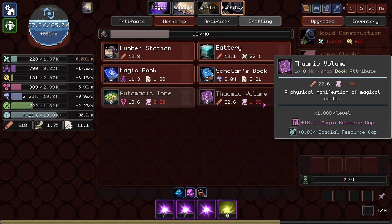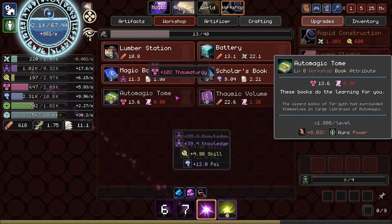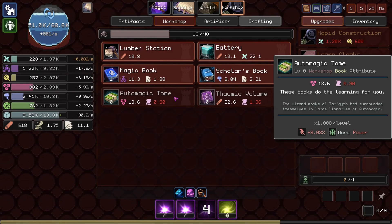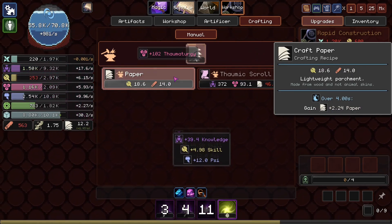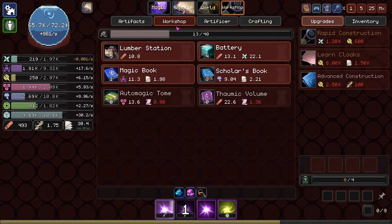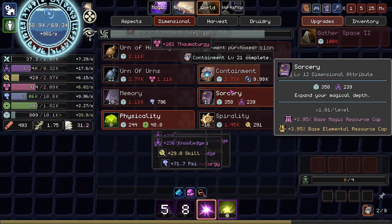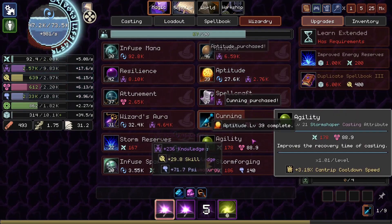What does Thomic Volume do? Magic resource cap. Okay. But we need magic paper. And then Auto Magic Tome gives us aura power — the wizard monks of Targith have surrounded themselves in large libraries of auto magic. We now have Thomic Scroll that we craft, but to do that we're going to need just so much paper. So I guess I'll grab some of that up. We have so much wood we can get away with it. That'll get us cooking at some point.